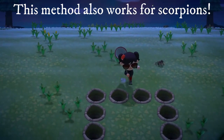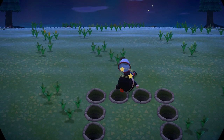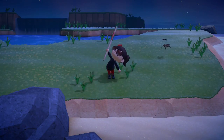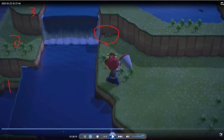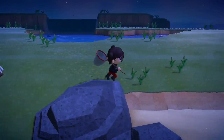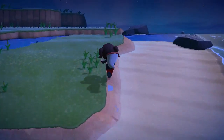In New Horizons there's this mystery island called Tarantula Island. From 7 p.m. to 4 a.m. this place is infested with tarantulas, but you can find tarantulas at almost any mystery island, including islands that have two or even three tiers. The only islands that won't spawn tarantulas are islands that only spawn one kind of bug, or ones that spawn no bugs at all.